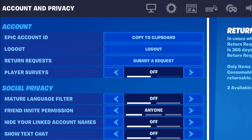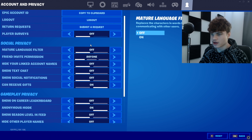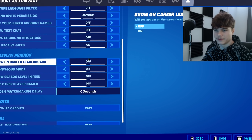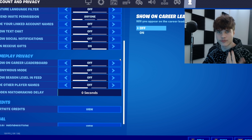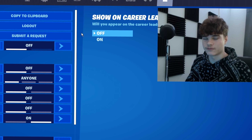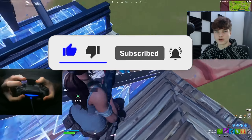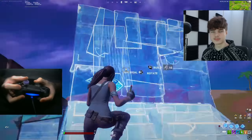Last but not least, let's talk about a couple of settings in your account and privacy settings. When it comes to your social privacy settings, make sure you have everything off except for 'can receive gifts.' And then in your gameplay privacy settings, make sure you have everything off here as well. Some of these settings give you input delay, so you want to make sure they're all off except for the ones I mentioned. If this video helped you, please leave a like and subscribe with post notifications on. It's been my Dims — see you in my next video.